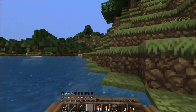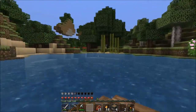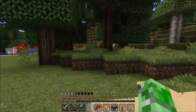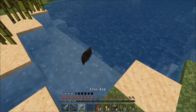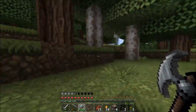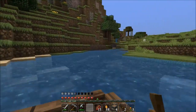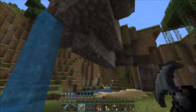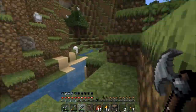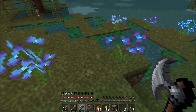Heading over to the swamp biome via this very convenient river that goes around like everything. Oh, narrow spot — crash! Where's the swamp? We actually can't get in there from here, we need to make a connection. I see a swamp tree — okay, it was behind this mountain. That's a very odd floating landmass.